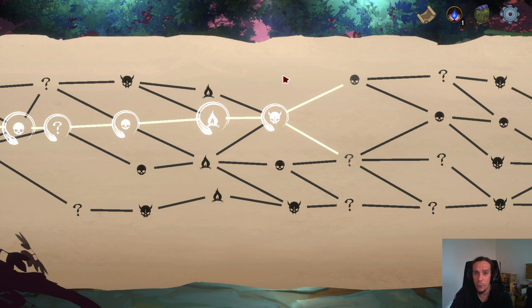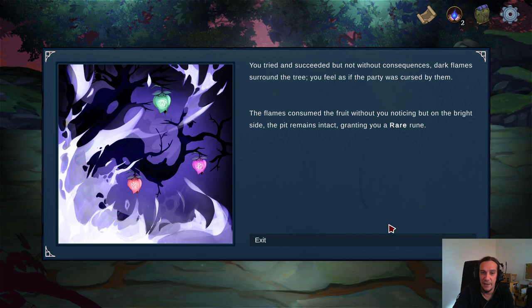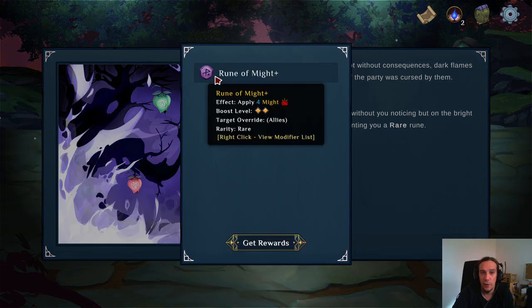I'd be happy if the rewards for an elite fight were a little bit more substantial. Tree yields rare runes. I'll either take a chance to get a curse or damage for getting greedy — let's be greedy. We're being cursed, so let's check out what the curse does. Apply might.